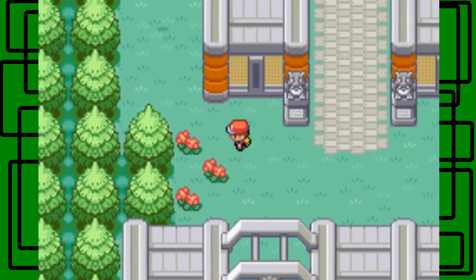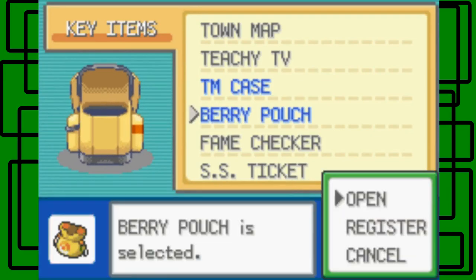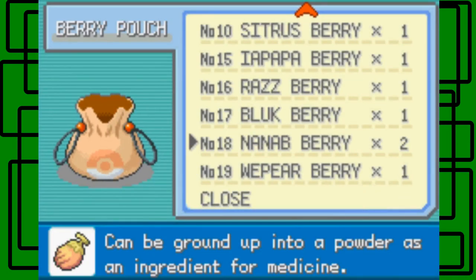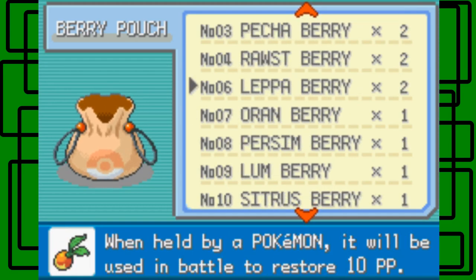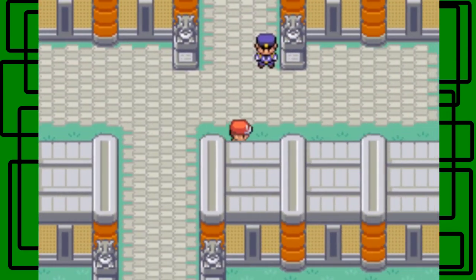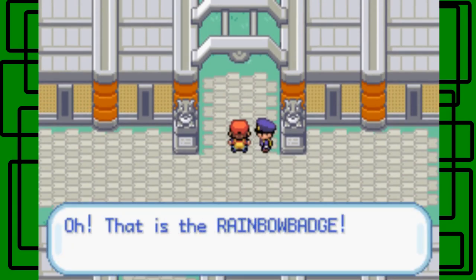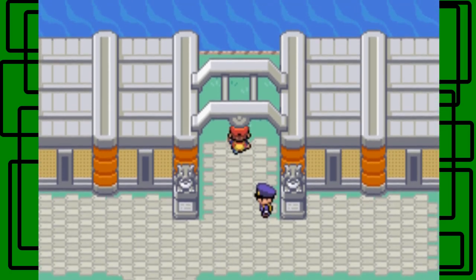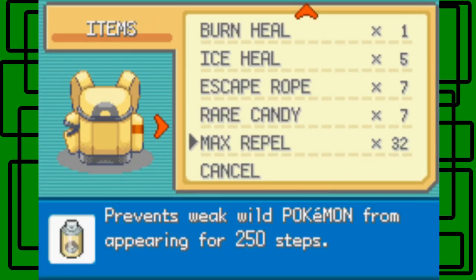There's a Wepear Berry over here. I think that heals PP. Yeah — it restores 10 PP. That could be helpful if you run low on PP during the Pokemon League challenge. I don't think I will, but you never know. Next check is for the Rainbow Badge — go right ahead. I'm going to put a Repel on because the last one isn't lingering anymore. We have 33 of them — 32 now.